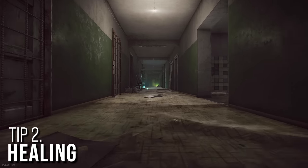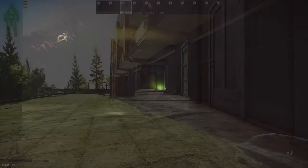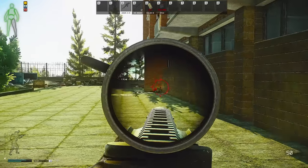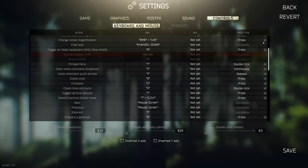When playing Escape from Tarkov, you will inevitably be shot. One of the most dangerous outcomes outside of death is the resulting bleeds. Untreated light and heavy bleeds can do more damage than the initial bullet itself, leading to blacked out limbs or worse, death. Binding the appropriate healing items to your hotkeys can help you combat those injuries with the press of a button.